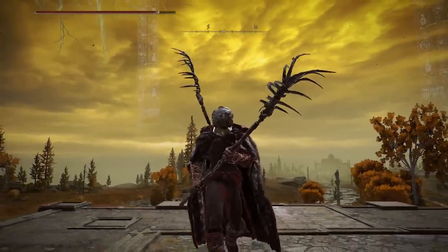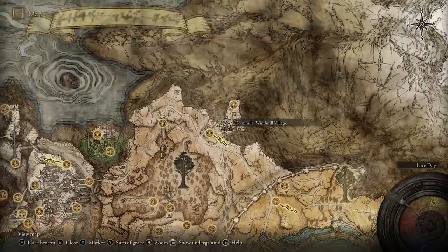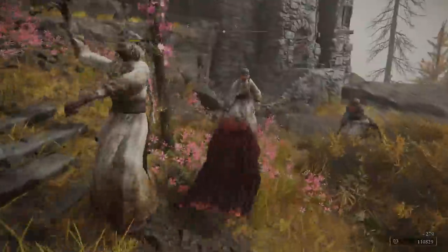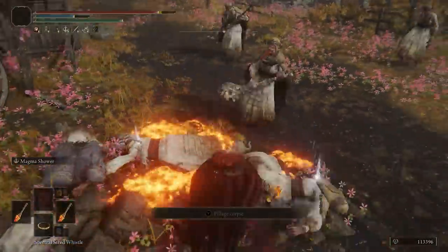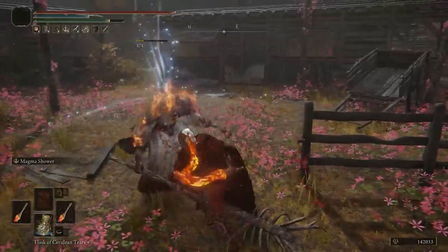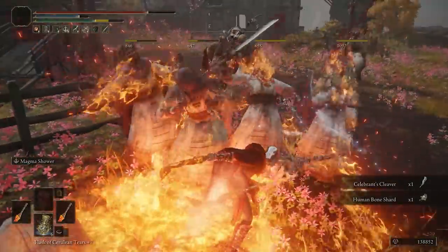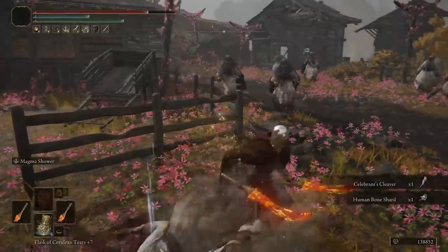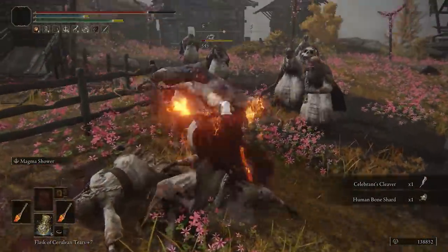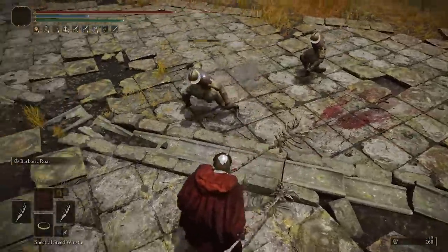Coming up to number two, the next weapon is even more interesting as there are very few weapons of this type in the game. This is the Cerebrant Rib Rake, which you get right here from the windmill village on this side of the map, basically from the dancing enemies that have it equipped. This is again a very rare drop, which is why I recommend trying to farm this large group right here, as you don't just get this weapon but there's a second one in the area that also drops very rarely and has a pretty cool attack.